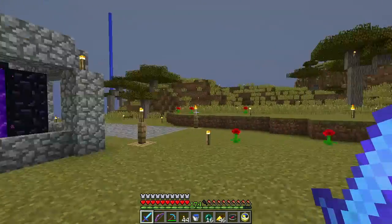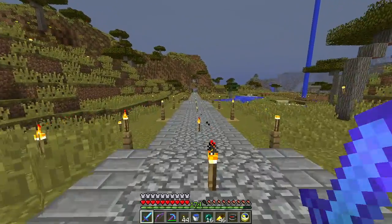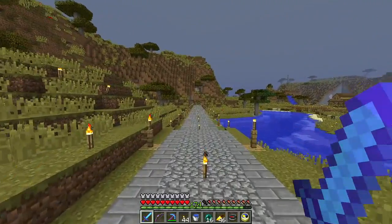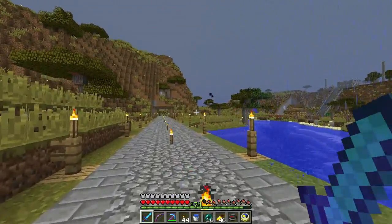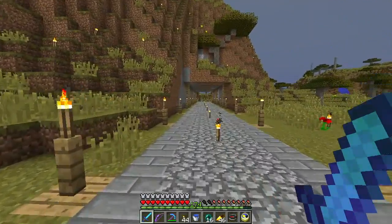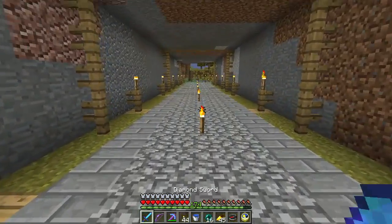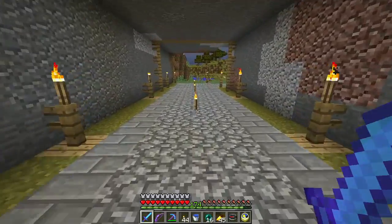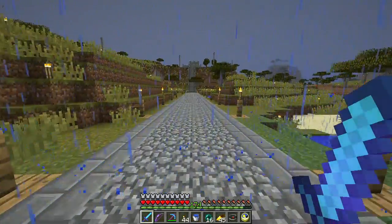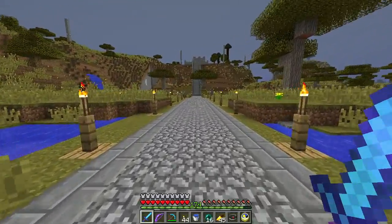Here we are back at the community area — and what is this? We have a little road! This is pretty cool. You can see a little carve-out on the mountain there, and now there's a lake — oh and it's raining on the lake but not on the walkway, interesting. We've got a little tunnel; we need to light this up a little more. It'd be nice to get these torches off the walkway itself.